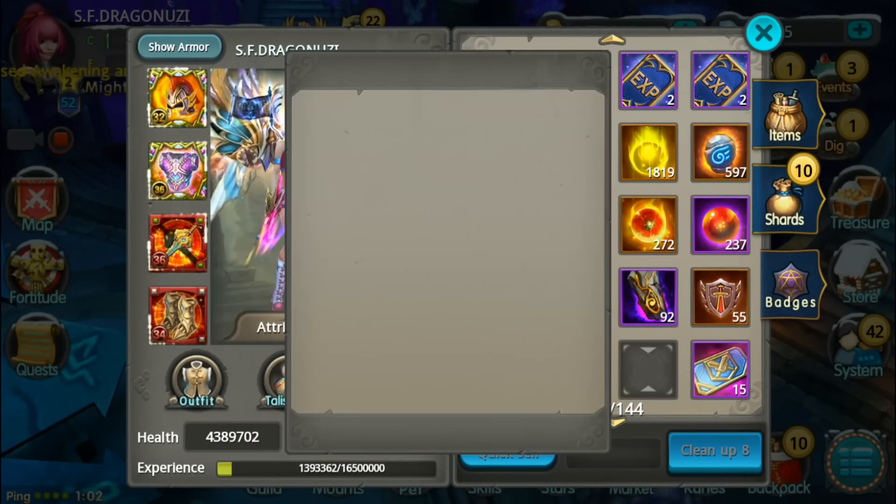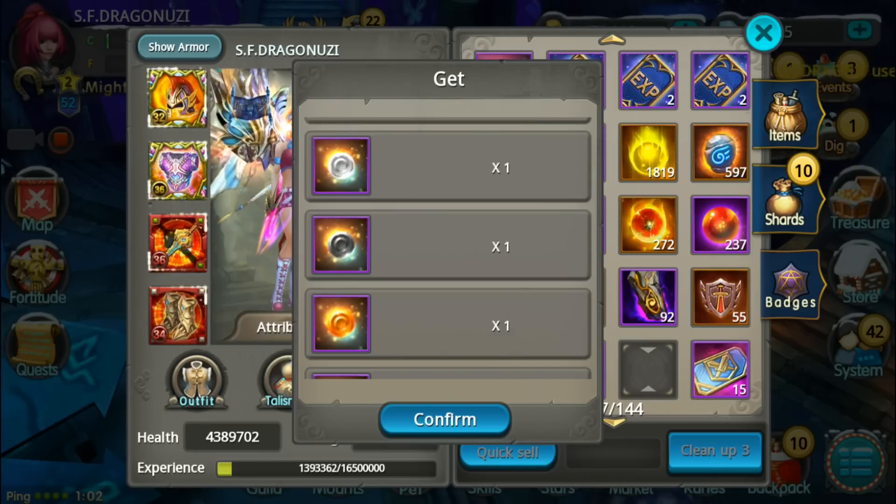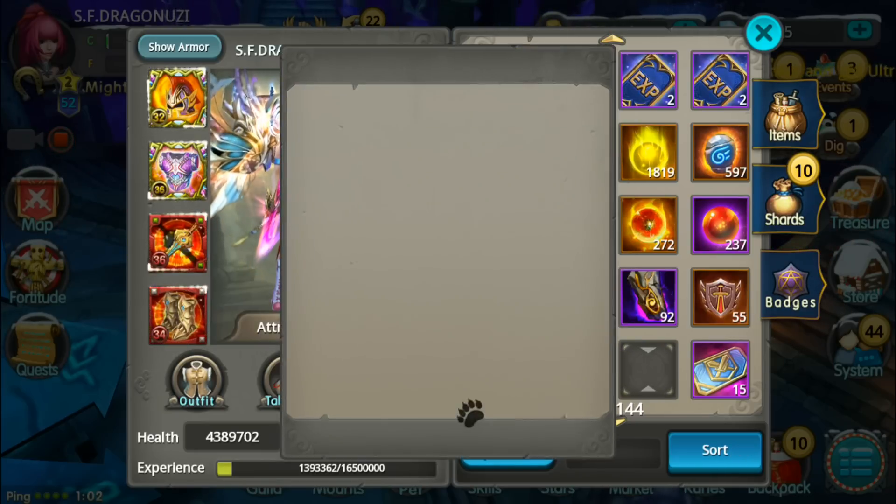Let's open them up. Strength, Freeze, Star Storm — they're all level 1.